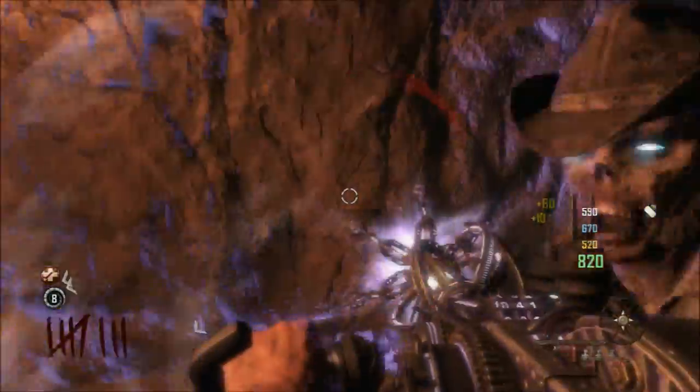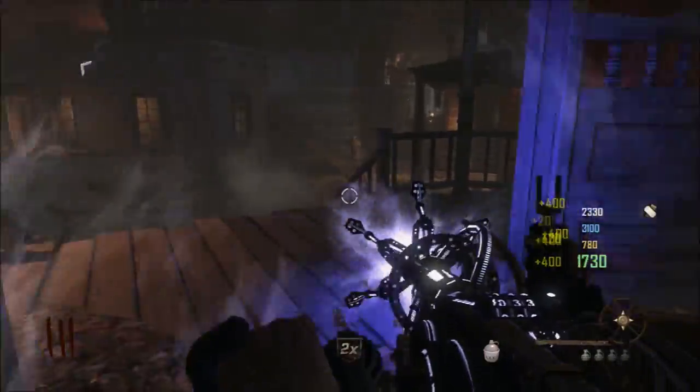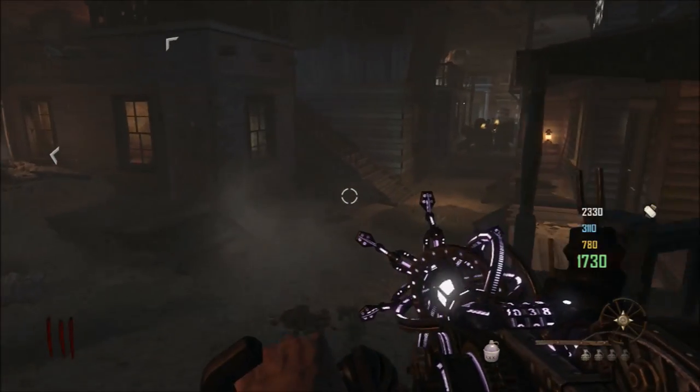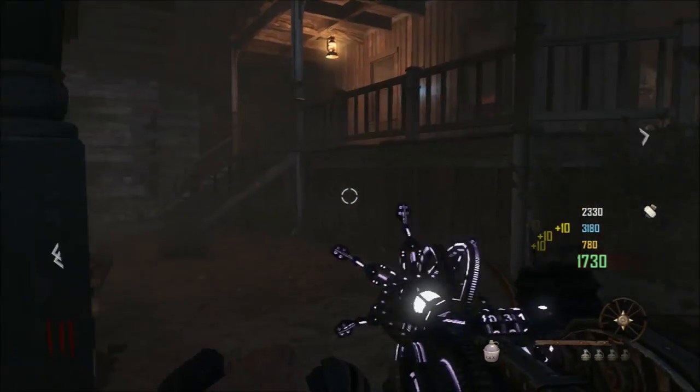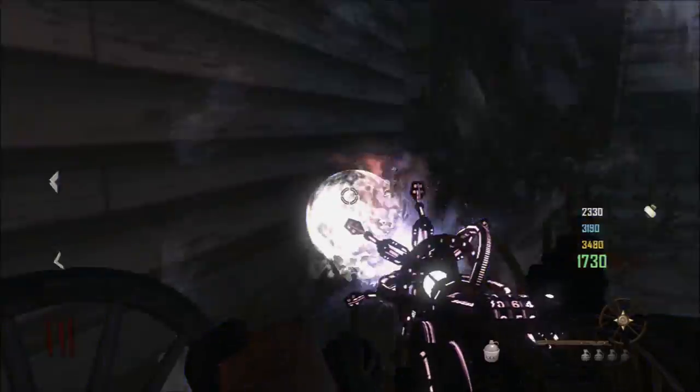You're going to want to charge them up with the Paralyzer. Alright, so the third orb you're looking for is next to the saloon. If you're entering the saloon, it's to the left of it, down the alleyway in the corner. You're going to want to shoot it with the Paralyzer, and it'll light up like the other ones did.